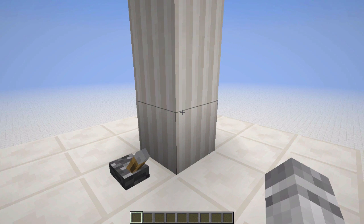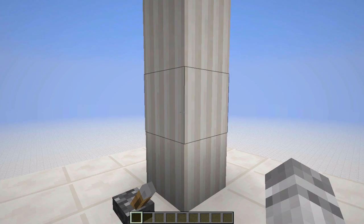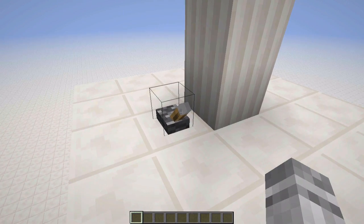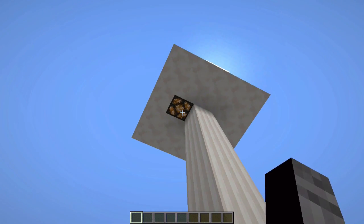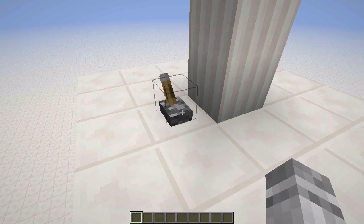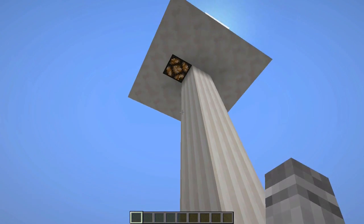There are many times in redstone when you need to transmit a signal upwards, and the conventional redstone staircase doesn't always look the greatest. So I've come up with what I am calling the redstone pillar, and this allows you to use this lever down here to turn on and off this lamp right here. Flicking this lever will turn off that lamp, and flicking it again will turn the lamp back on.